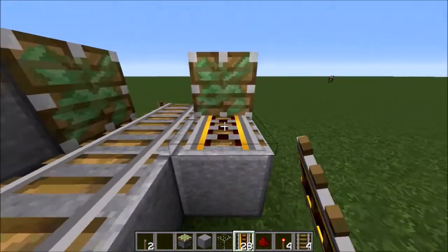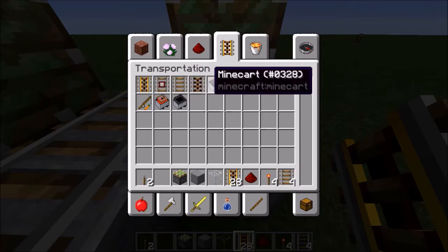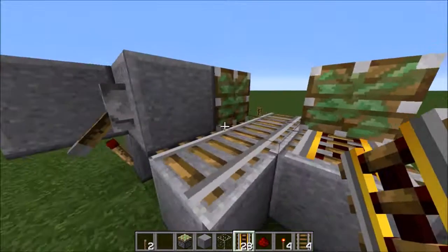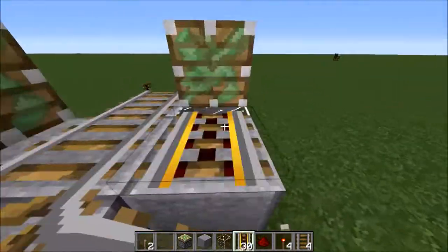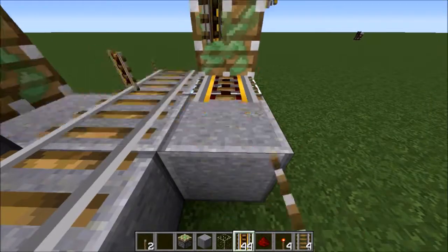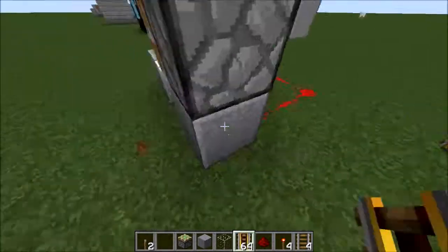Basically, I'll show you quickly first. You place any type of rail — a powered rail, detector rail, or activator rail. It does not work with regular rails. You place it right here, go ahead and turn this on, and then it would just keep giving them, just like that. It's a really cool glitch and I want to show you guys it real quick.